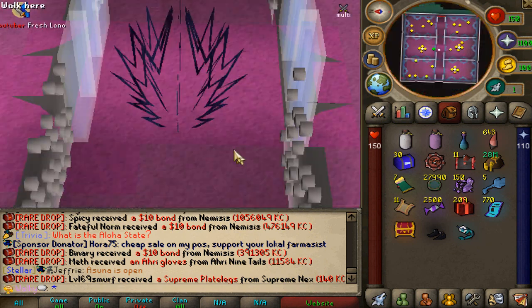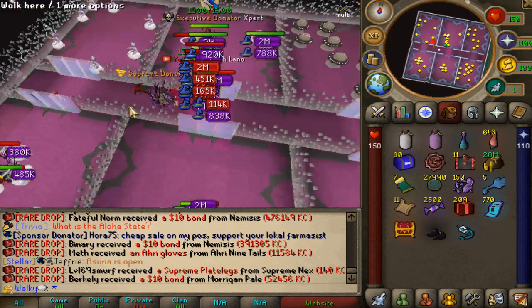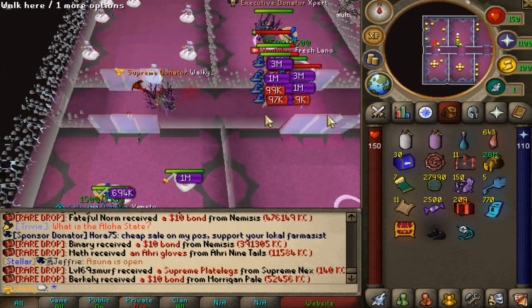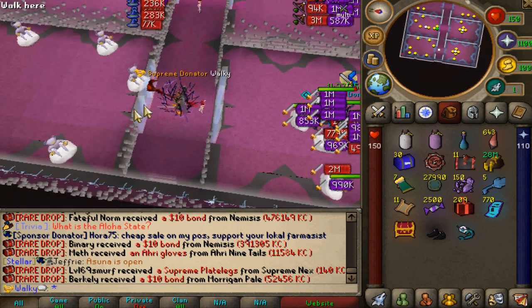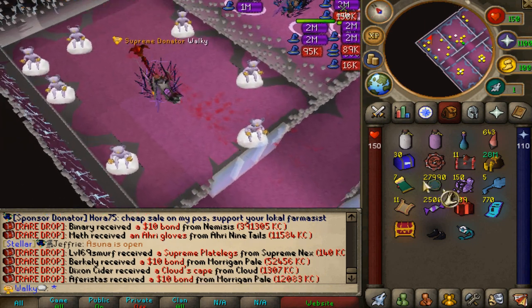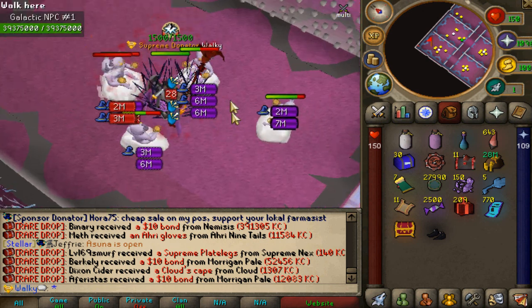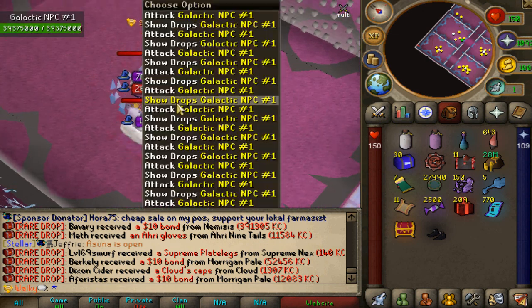Two times KC pet also works in there, which is super nice. As we can see, there are so many other people in there already — that is absolute nuts. We're going to go into this room right here, but there's also Prison 2, 3, etc., in case they're all packed. Let's get right into the grind. Two times KC pet works on all custom pets on Stellaris, which is very nice.